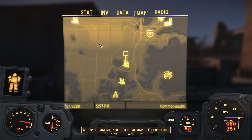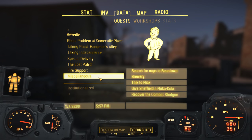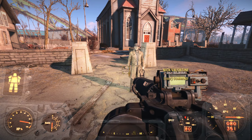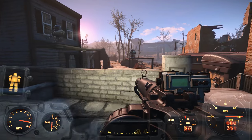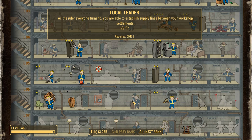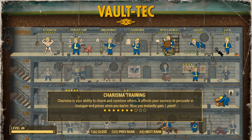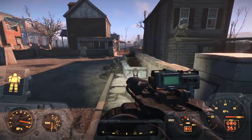I just want to make sure I wasn't missing any go-rescue-the-settlement things. We need gear, we need things to help make Jamaica Plain better, but we also need to crank that Charisma up and get a Local Leader into action. We've got the Charisma to do it, we just need a Perk Point, and we are ever so close to achieving it.